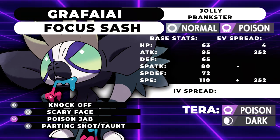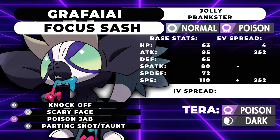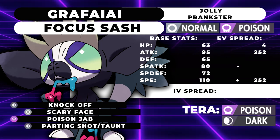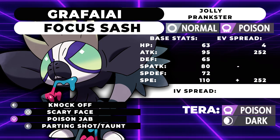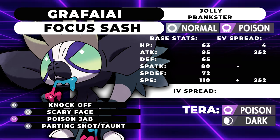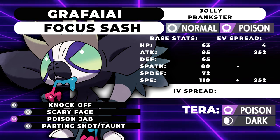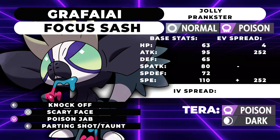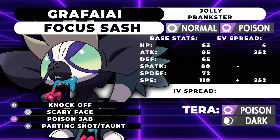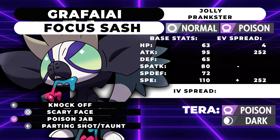Going right into the movesets, the first moveset is a Focus Sash Prankster set. Please note that you could also run Covert Cloak on any one of these sets, but I think Focus Sash is going to be a little bit better. Focus Sash Prankster is going to be running 4 HP, 252 Attack, 252 Speed, and we are carrying Knock Off, Scary Face, Poison Jab, and Parting Shot. For those of you who don't know, as of Generation 8, speed tiers are now dynamic. Previously, you would Scary Face something and it would get minus 2 speed, but that speed tier wouldn't change until the next turn.